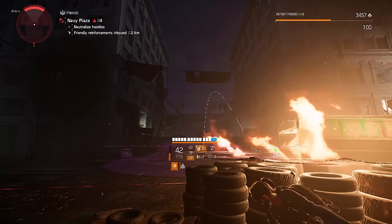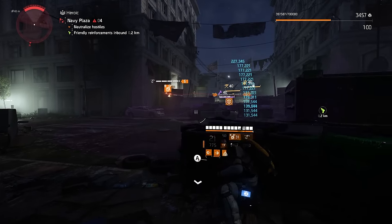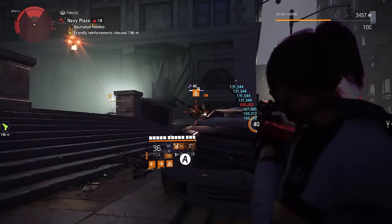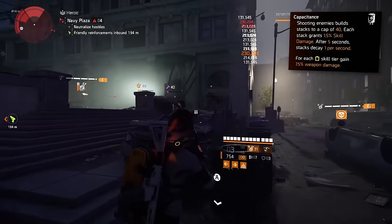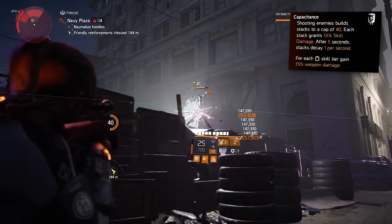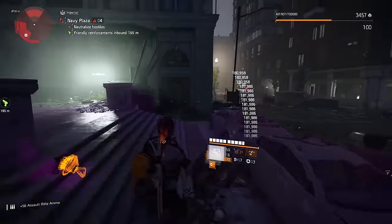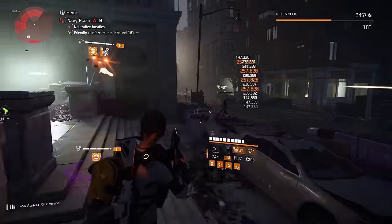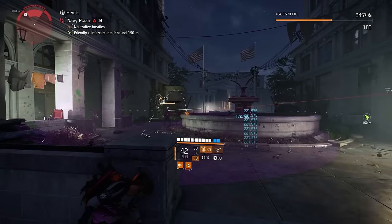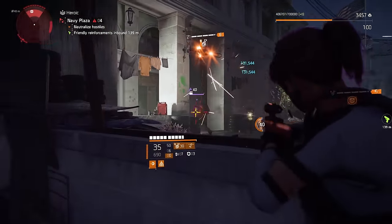Last but not least, we come to the Capacitor — a bit of a dark horse choice for me as I typically don't use this gun or the type of build it promotes, but it's undeniable that skill builds are hugely popular in Division 2 and that's exactly where the Capacitor shines. The talent reads: shooting enemies builds stacks to a cap of 40, each stack grants 1.5% skill damage, after 5 seconds stacks decay 1 per second, and for each skill tier you gain 7.5% weapon damage. This weapon makes it so that investment into skill tiers simultaneously offers weapon damage bonuses, and as you shoot the weapon your skills are constantly getting buffed up. It's a great gun that pairs super well with lots of talents.